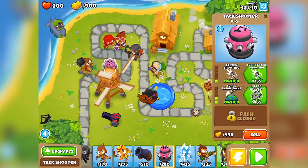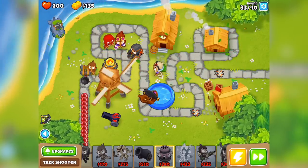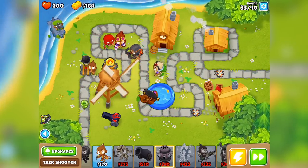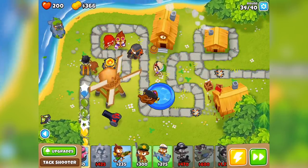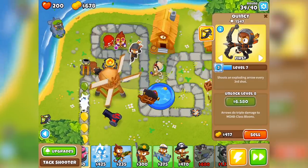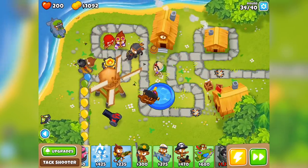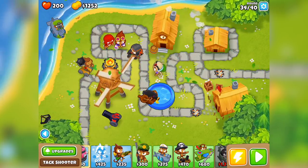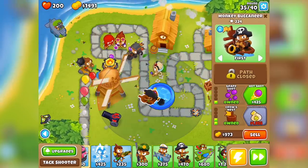Let's go with faster shooting, even faster shooting, and hot shots. The monkey could be there in the middle of the tack shooter with fiery spiky hair. I also wish they all spoke - like Quincy says 'you want some?' I wish all the others did too - like the bomb tower guy saying 'explosives ready' or something. You know, hire me for voice acting - that's not my job but I do like doing it.